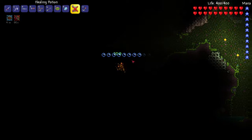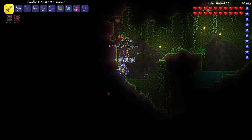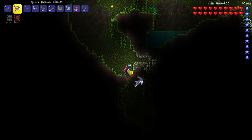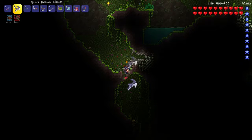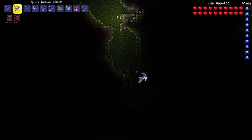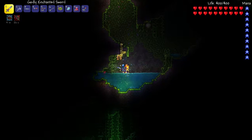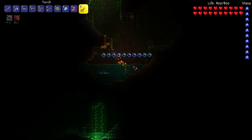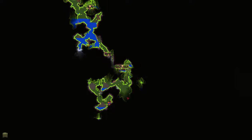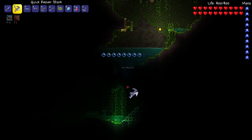Let's take a potion — it's fine. I'm still not seeing any beehives. This is getting annoying, to be perfectly honest. I wish I could remember — if I shift with the smart cursor... oh, just shifting in general will give you the option to plant torches, so I need to remember that.